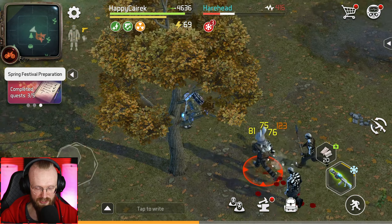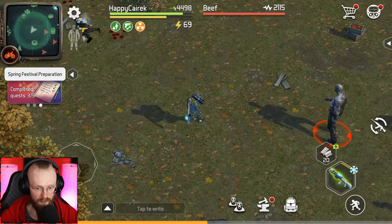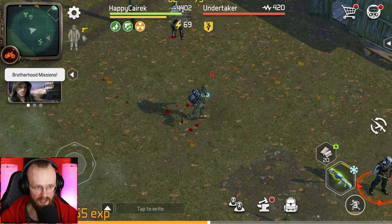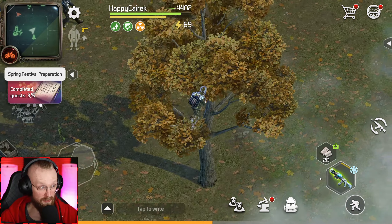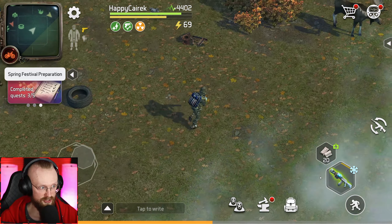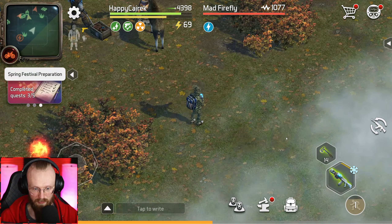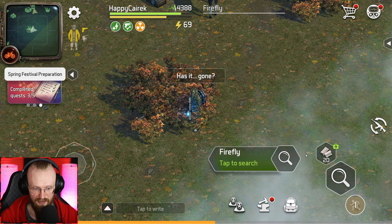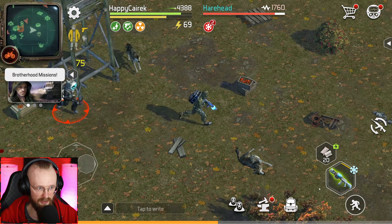We also have a task in the red zone — we have to kill four hairheads there as well. Welcome to this yellow location — we're currently in the forest outskirts. Over here we can start doing the tasks. We have to kill four hairheads in yellow zones and we're going to get some of those Spring Festival points.